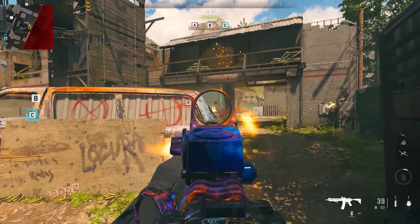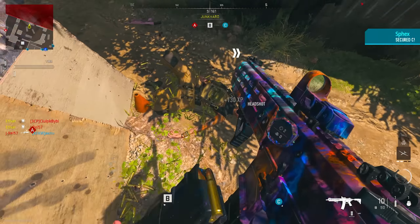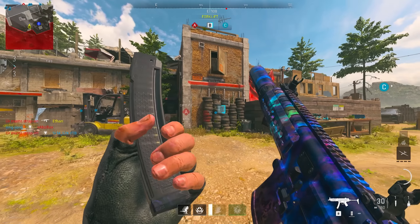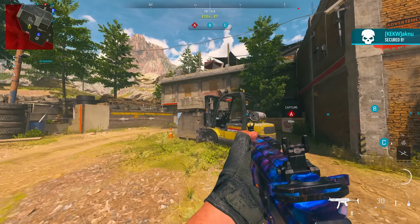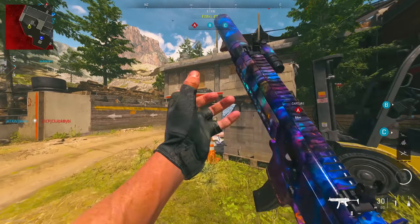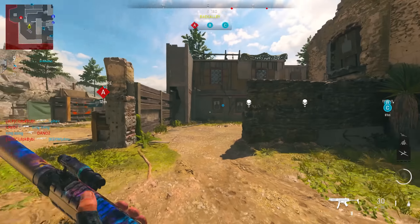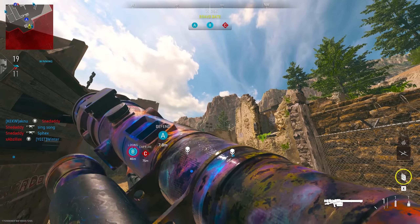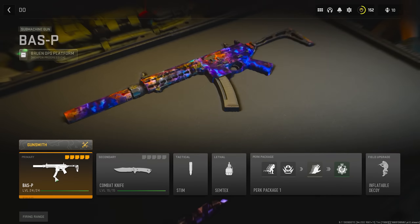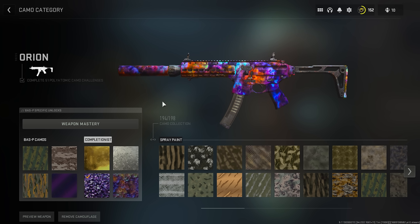First kill with Orion camo coming up. Okay, I whiffed. Easy. That guy's using a shotgun. What about the Bass P? This doesn't look bad, it's just not vibrant enough. It just doesn't pop out at you. It looks like I've just got 50 headshots for this camo or something. It doesn't look like I've got gold and platinum and polyatomic on every weapon. The Orion Peeler — I never want to see this thing again. I hated it. Let's put polyatomic back on, shall we? That is way better. This looks like a better mastery camo than the proper mastery camo. It's so silly.